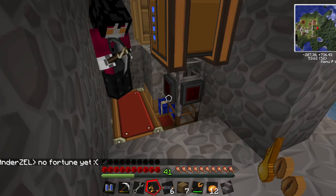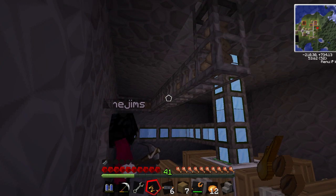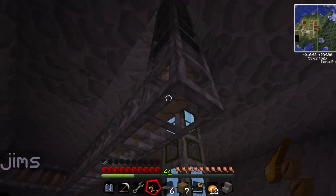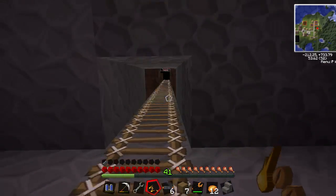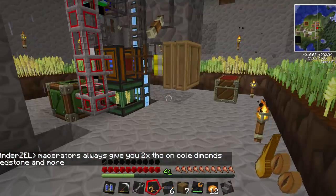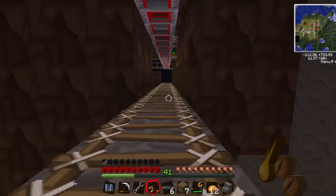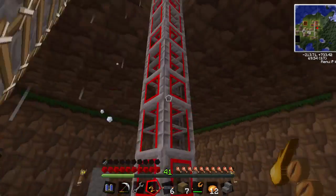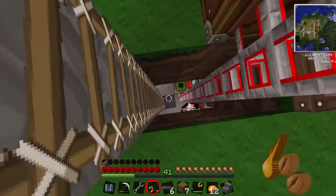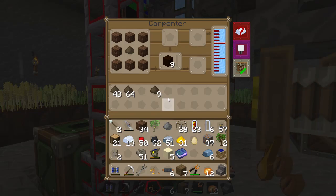That spits out mulch - look at all that mulch going out, holy crap. It spits it out in blocks of 64. Then that goes up and it makes - it goes to both of the carpenters. One makes humus which is used for the logger.